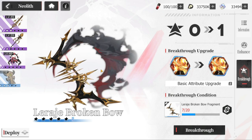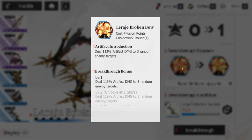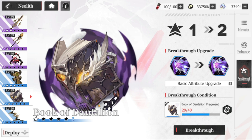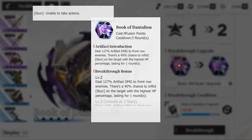Let's start with Lera's Broken Bow. Would I recommend this? It deals 113 artifact damage to three random enemy targets with no other effects. Definitely, as I mentioned, I wouldn't recommend this. The next one is the Book of Dantalion.